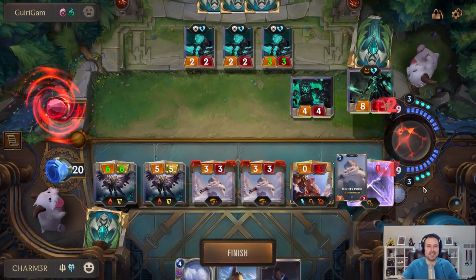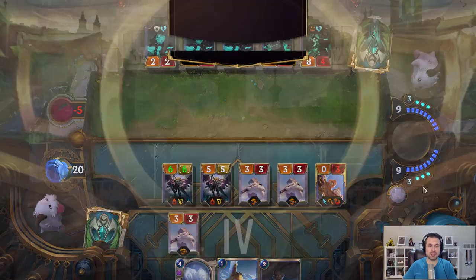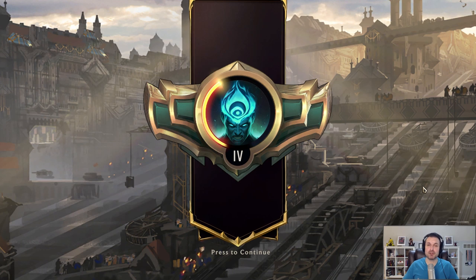I didn't get to do any of the flashy end-game stuff here — no Judgment, no She Who Wanders — but you got to see how the challenger units can really impact a board, and specifically how the Radiant Guardians help you stabilize. That's a big part of why I'm running Demacia-based control. There's another version I'll probably be sharing tomorrow: Demacia and Shadow Isles. If you made it this far, I appreciate you. Thank you for watching. When playing Runeterra, remember to have fun — and until next time, may you walk on warm sands.